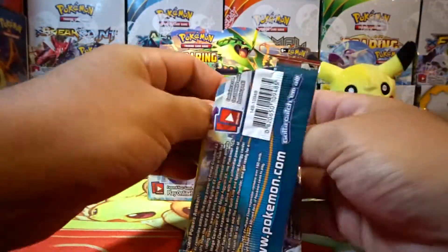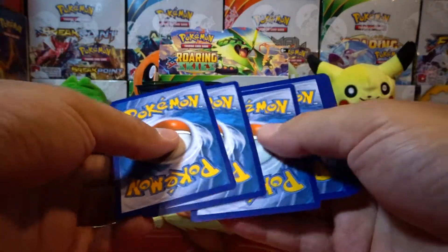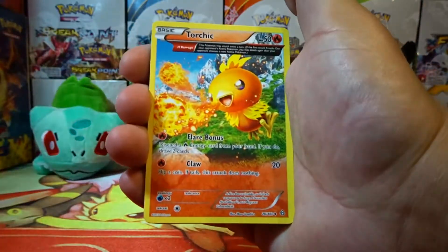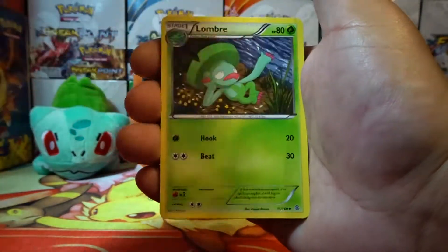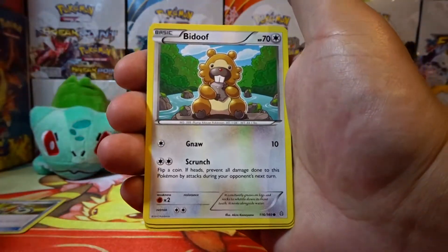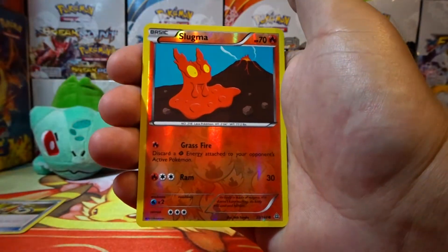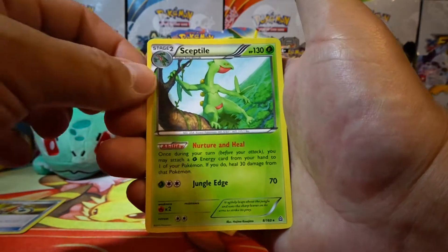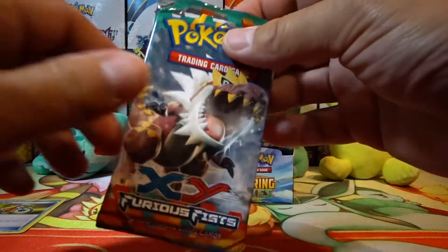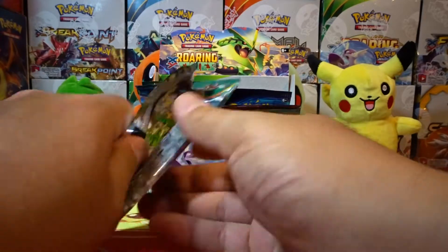Maybe we can get a Primal Kyogre. Alright guys, we have a Torchic, Ancient Trait Lombre, Acrobike, Staryu, Bidoof, Lotad, Spheal, Rhyhorn, Slugma, reverse holo. And our rare is a Sceptile non-holo rare. So far nothing, guys. We're gonna pull until we get an ultra pull, so we may be here a while depending on how these pulls go.